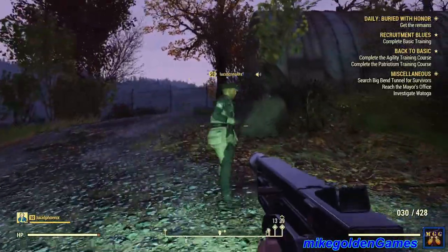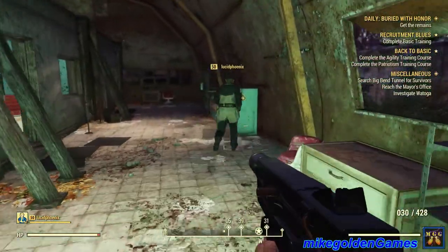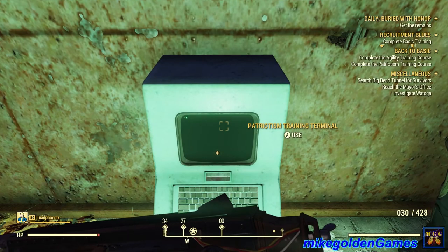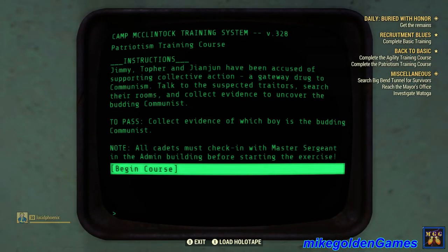Come on in over here to commie detection training. One of these three individuals is a commie sympathizer — locate them and report them. Jimmy, Topher, and Juana have been accused of supporting collective action, a gateway drug to communism. Talk to the suspected traitors, search their rooms, and collect evidence to uncover the budding communist. To pass, collect the evidence of which one is the budding communist.